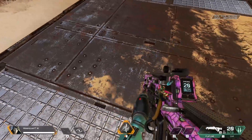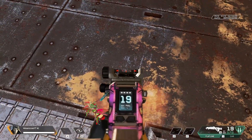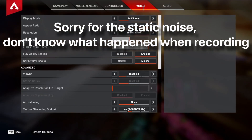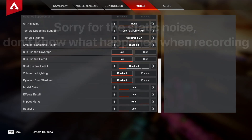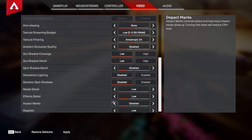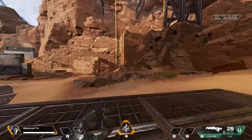First things first, you want to make sure that you have your bullet impact and sprays on. Go to your settings and go all the way to the bottom on the video tab — second from the bottom should be impact marks. Put this on low or high, it doesn't matter, just make sure that it is not disabled. Hit apply, and that's all good.